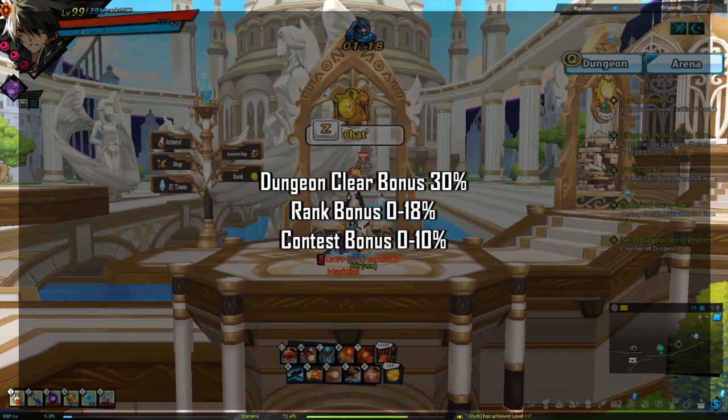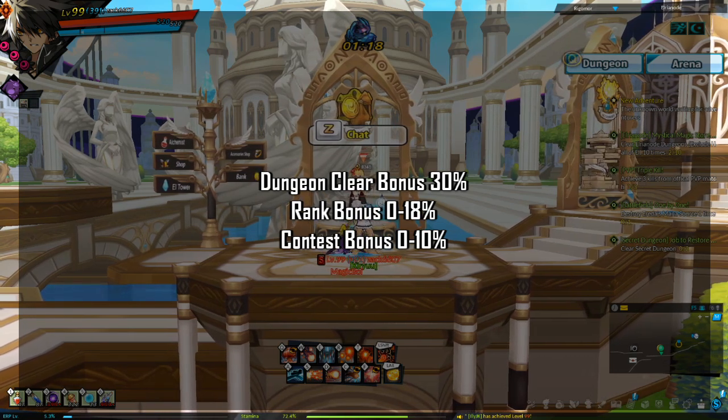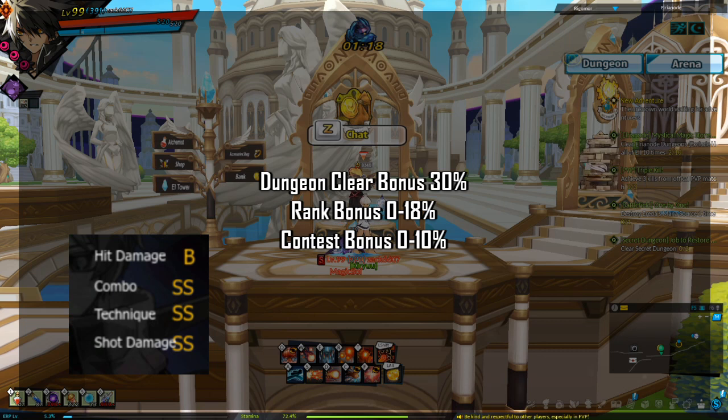Dungeon clear bonus applies if you clear the dungeon — you must be alive when the dungeon clears to get this bonus. This bonus is always 30%. Rank bonus is determined by your hit damage, combo, technique, and shot damage ranks.